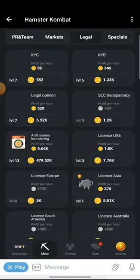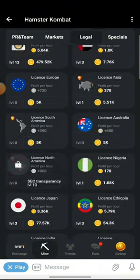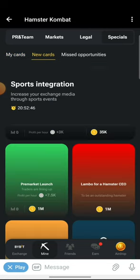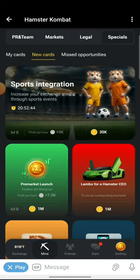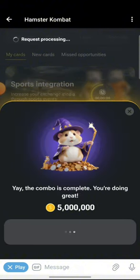Sports Integration should probably be under the legal style tab. Let me check the specials tab first — Sports Integration is right here under new cards. This one is a new card. And now we have the price for today.